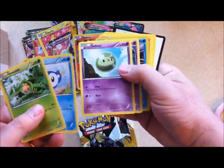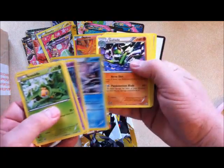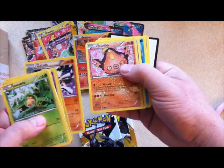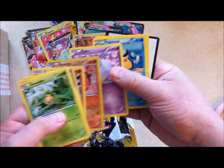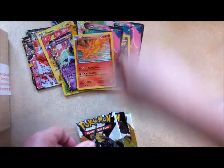Sewaddle, Piplup, Solosis, Crowbat. Samurott is your holo. Gallade, Stunfisk, Ralts, Palpitoad, and Swoobat. New card code.